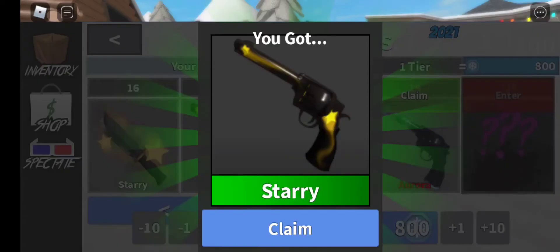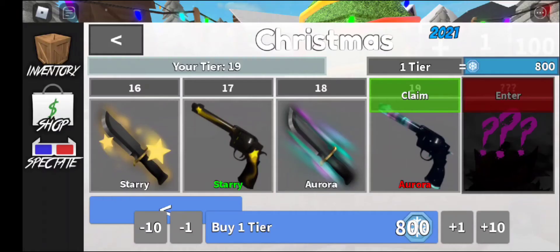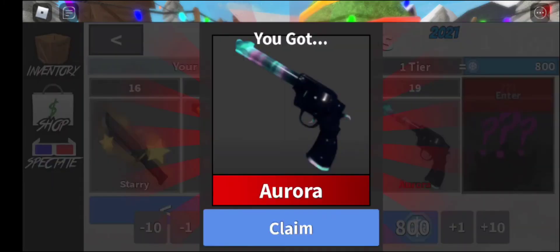The starry gun — I'm pretty sure it will match — and the aurora effect! Oh my god. And that was the last one, tier 19. I'm super excited to get the legendary gun, the aurora. Let's go!